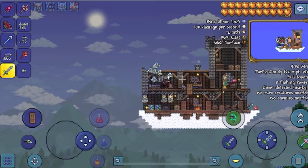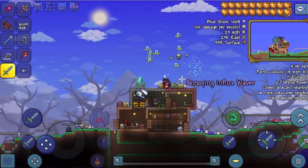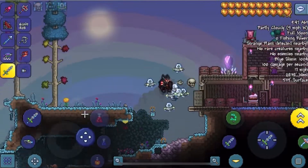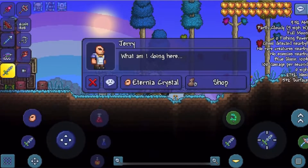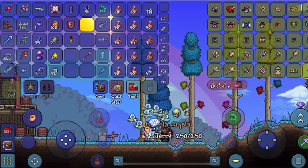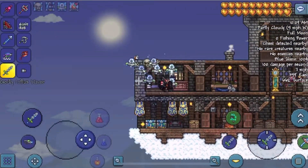Let's just head back and grab some, buy some from the bartender. Shop, sell some of this stuff. All right, now we can buy some of these. I accidentally bought 26 — I did not need that much, but who cares.